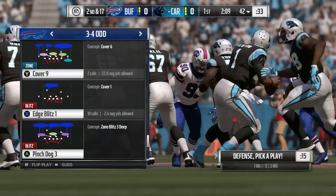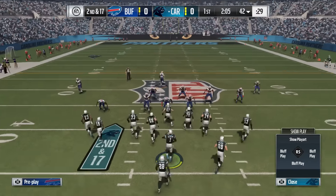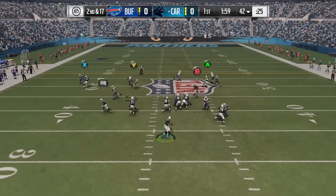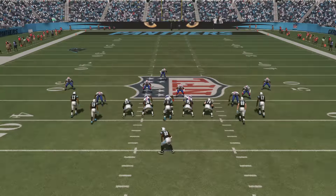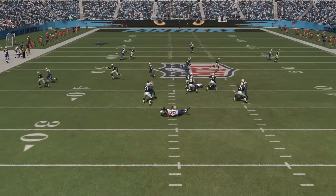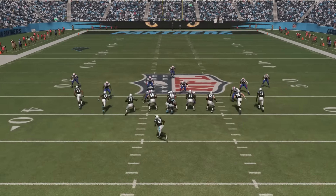Everyone's manned up, and who we advise you to play as is either the defender that's on the running back or the safety that's single high over the top, since he does not have a man assignment. You can either stay over the top and watch for post routes and deep routes, or play an Ed Reed or Troy Polamalu role — coming down for the run or to bite on crossing patterns, corner routes, or anything short to intermediate.